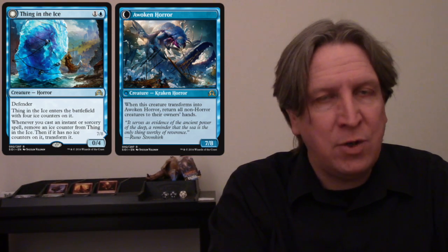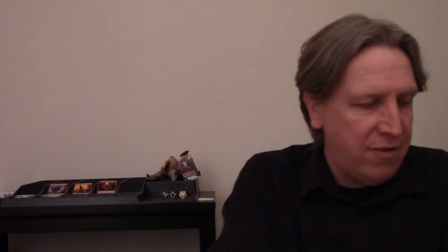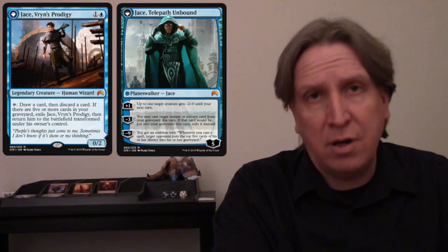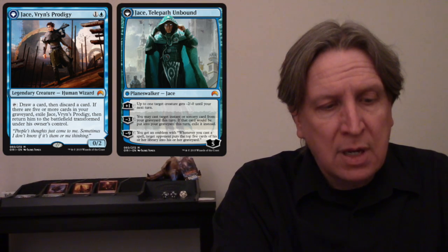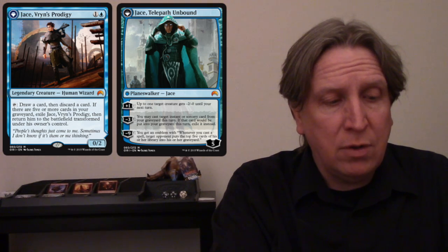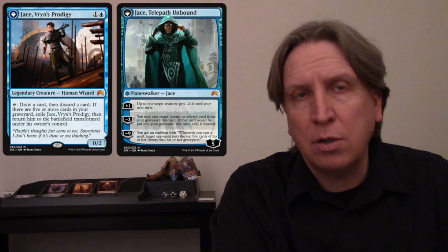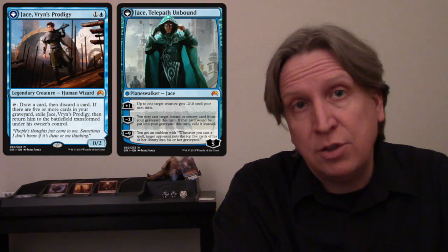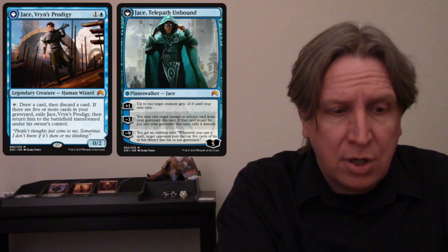It's an excellent fun card, especially if you can get it to flip. A lot of people are afraid of it so they'll use their removal on it. Also in the deck I've put in four Jaces — Jace, Vryn's Prodigy from Origins. He gives you card advantage, and once he flips his minus three lets you cast a target instant or sorcery from your graveyard that turn, effectively giving you more instants and sorceries — excellent for removing counters off Thing in the Ice and untapping Chandra and Thermo Alchemist.